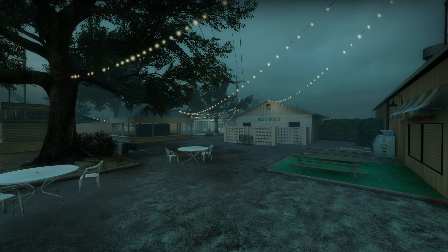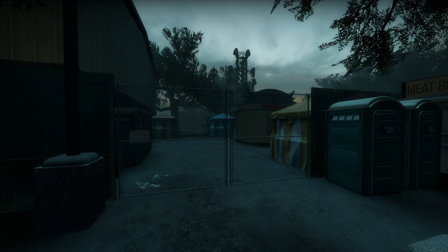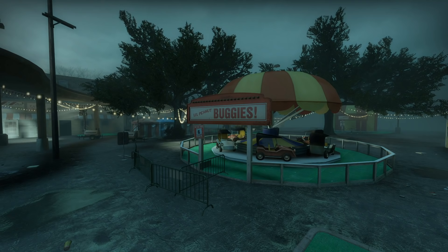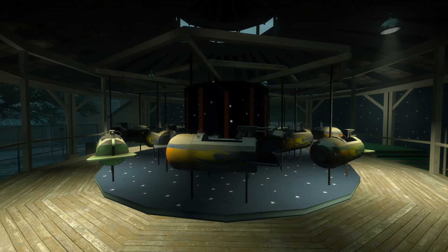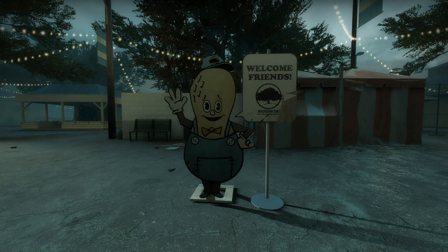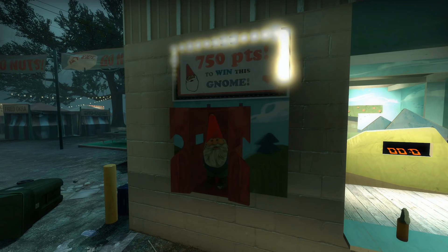Dark Carnival plays well and is quite fun. An amusement park is so different from anything else in Left 4 Dead — I love the strong contrast between a place of fun, entertainment, and joy and the darkness of a zombie apocalypse. A lot of the assets had to be created specifically for this campaign and are never reused: all the textures used for the Tunnel of Love, all the ride models, the roller coaster, the signs with the peanut mascot. It goes to show that Valve really wanted to make an amusement park — they put a lot of effort into it and I think they succeeded.